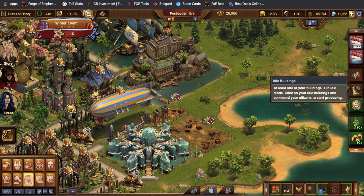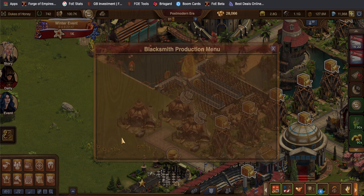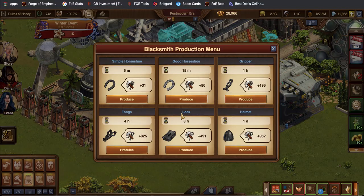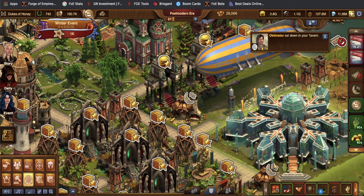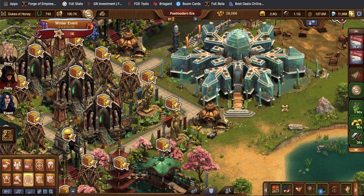Next, if we zoom back out, this one shows you idle buildings in your city that most of the time have to do with either supplies or goods, and it'll take you to them. I have my little blacksmiths that are sleeping right now, so you can click on them. Then if you click on it, it'll take you to the other ones — it just makes it nicer because you can jump around your city a little bit faster. Once you've done them all, they go away.